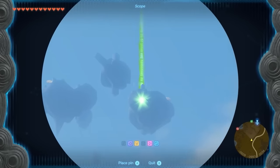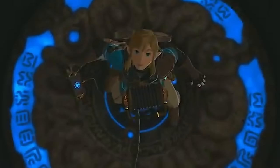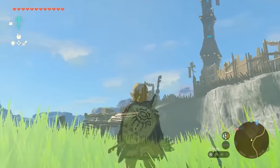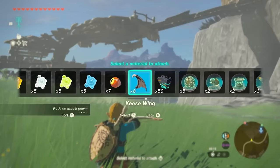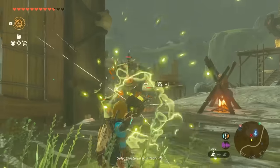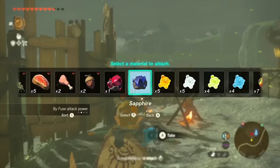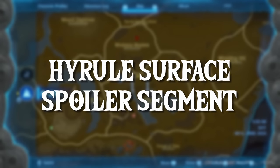The Sheikah Slate is confirmed returning, now with more of an OLED look. Pinning locations on the map is still in the game, and you can even pin things to the top of sky islands. Link fuses a Keese Wing to an arrow, increasing both its fire distance and speed. He also fuses a Topaz to an arrow, giving a large AOE lightning effect — bigger than the small AOE from yellow Chu Jelly.